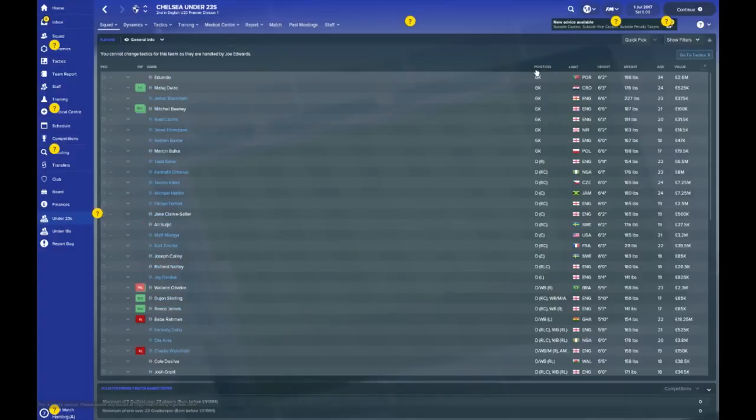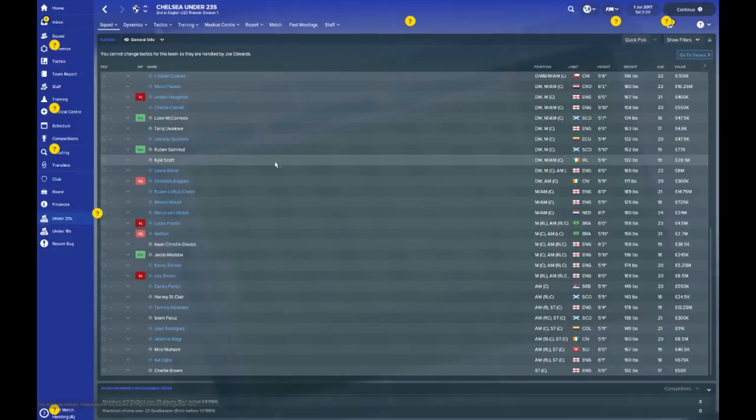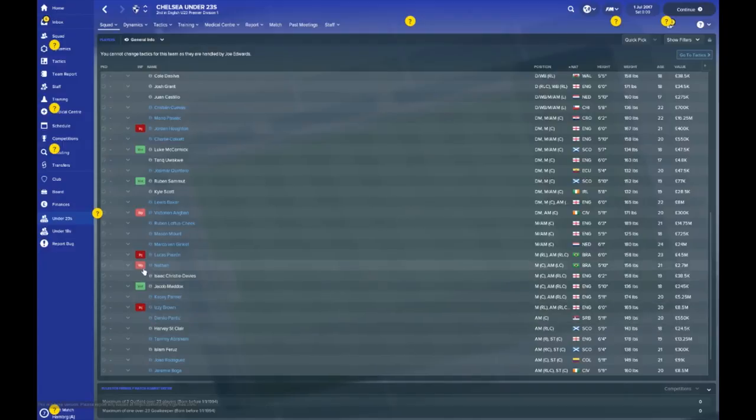Quite a few future, or possibly future, goalkeepers on the books. Jamal Blackman's been there a while — 23 years old right now. Eduardo, also been there a few years, 34 years of age. Will he make it to the World Cup squad for the Portuguese? I don't think so. Maca Dilac, 24 years old from Croatia. Mitchell Beeney, 21 years old — he could be the future, but it looks like he's on loan and they want rid of him. Marcin Pulaka, another youngster at 17 years old. Chelsea have an extensive under-23 setup with a lot of players out on loan, a lot of players I've never heard of, and a couple of work permit snags that need to be addressed.